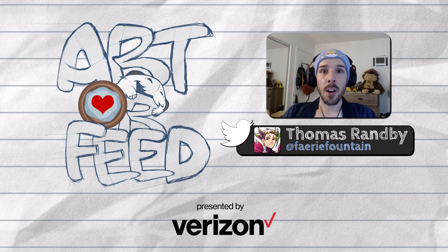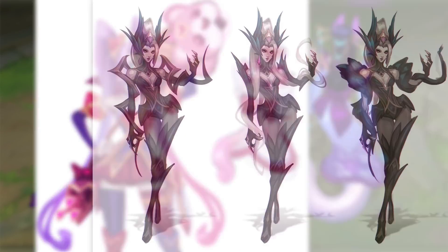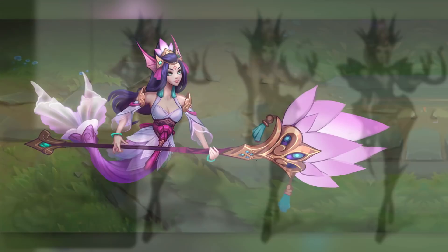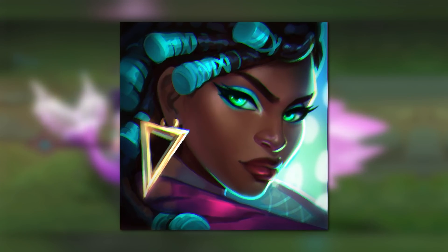Some of the work I've put out recently you might recognize. I contributed concepts to Spirit Blossom Cassiopeia, Heartseeker Jinx, Coven Zyra and LeBlanc, Splendid Staff Nami, and I also worked pretty extensively with summoner icons and emotes in League of Legends.